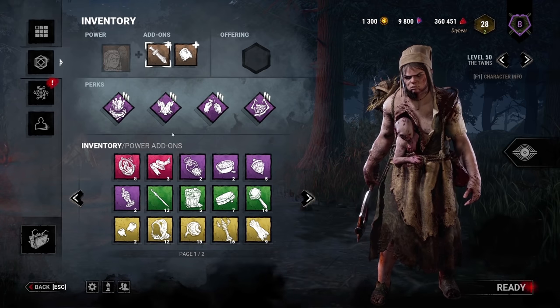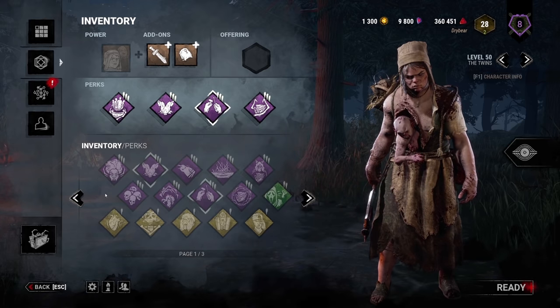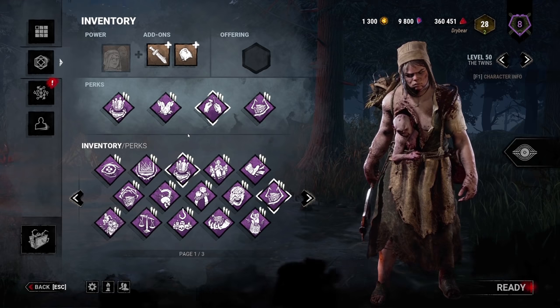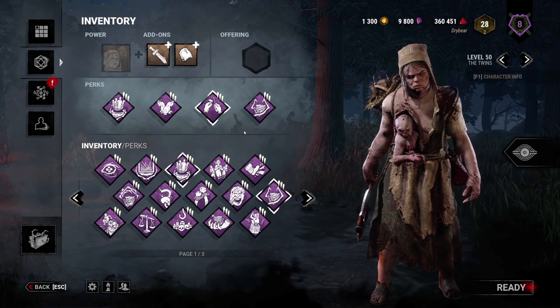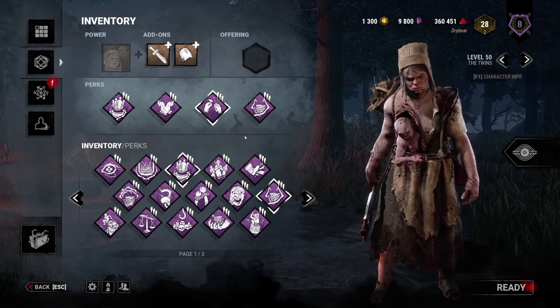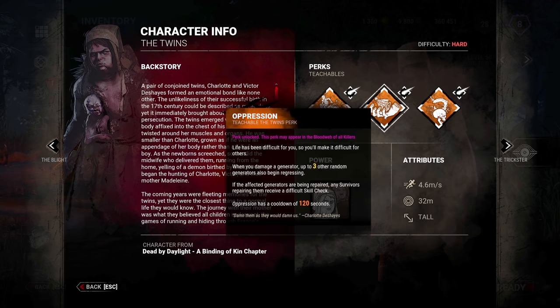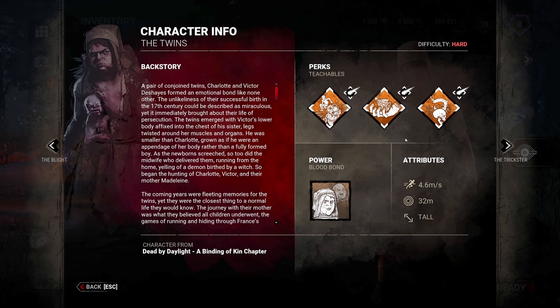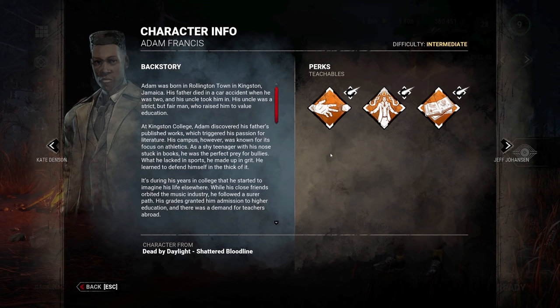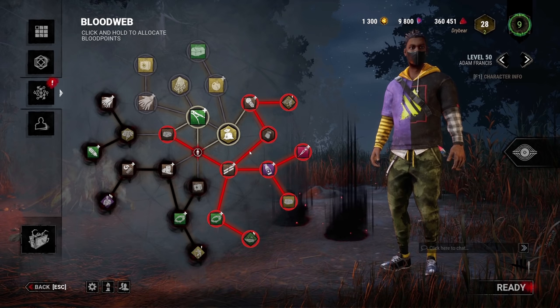Each player — killer or survivor — can pick four perks to bring into a match. These perks all do different things and have interesting synergies, allowing for really fun builds. There are effectively two different sets of perks: general perks accessible to all characters at baseline, and shareable perks which come from individual characters. Each killer and survivor provides three shareable perks that, once unlocked on that character, can be shared and unlocked on all others. For example, Twins has three teachable perks that once unlocked can be taught to other killers to use in their builds.